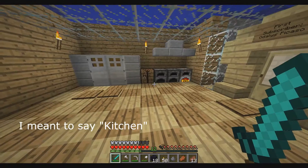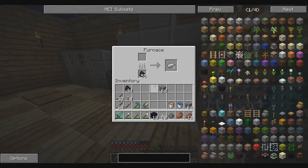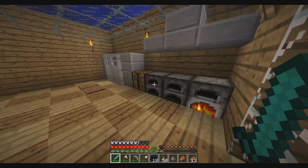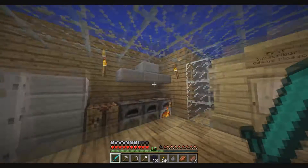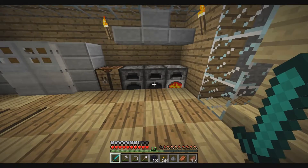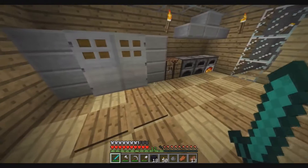That was really scary. And this part is my fridge here — I have some iron smelting, and gold — I forgot I had that gold. I have my crafting table and I have three furnaces here. It kind of looks like a big stove, so I put this on top of it to make it look a little bit more like a kitchen.